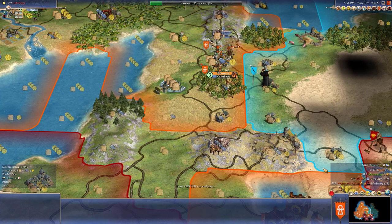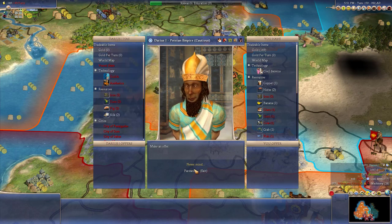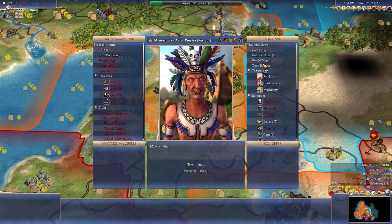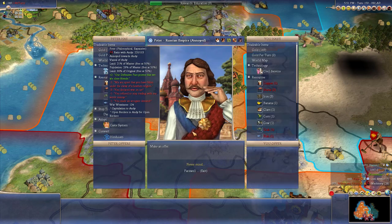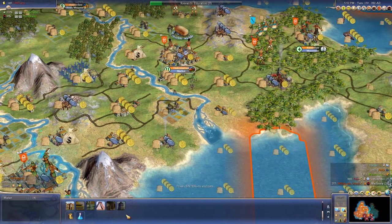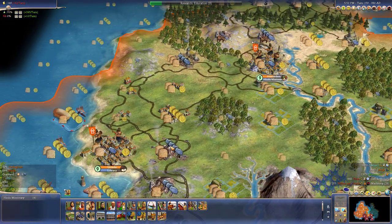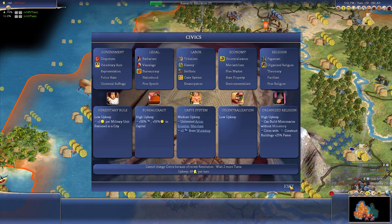How about Montezuma? We're ahead of him. Can we do open borders? He won't do it with us. You do open borders. I don't need to worry about you anymore. I need to get some Hinduism missionaries out because I've got organized religion - I'll need that boost. I need to worry about culture as well. Rotterdam definitely needs tons and tons of improvement - it's all jungle right now.